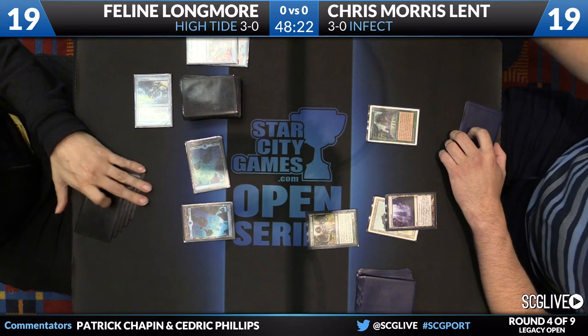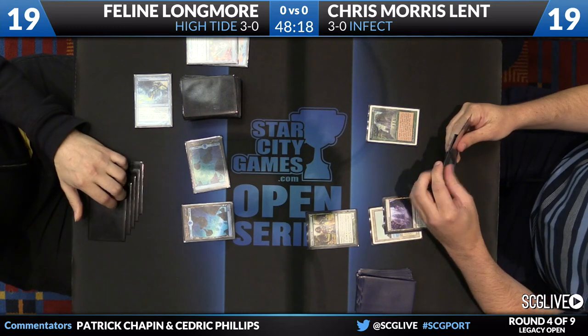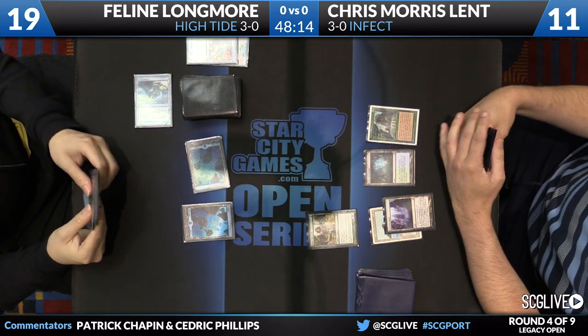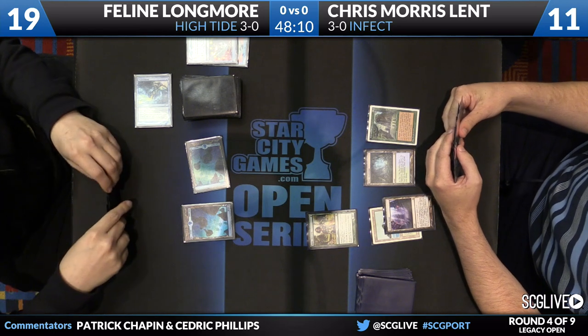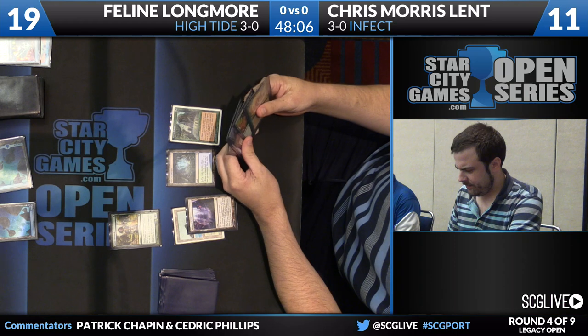Morris Lent will activate the Sylvan Library, looking at a Ponder, Vines of the Vastwood, and a Glistener Elf — gonna pay eight life right away. Something we don't see enough players do with Sylvan Library. Once you're up against High Tide, you might as well just go ahead and get your ancestral recall on.